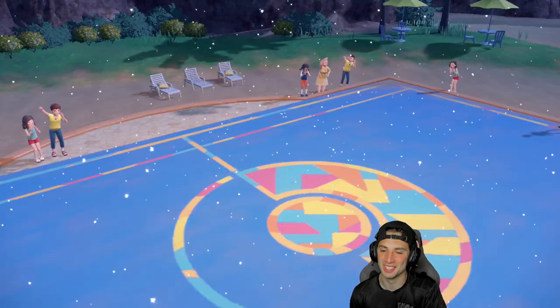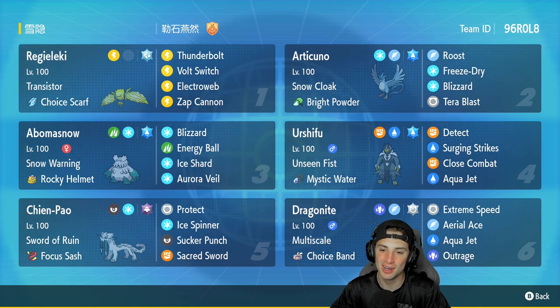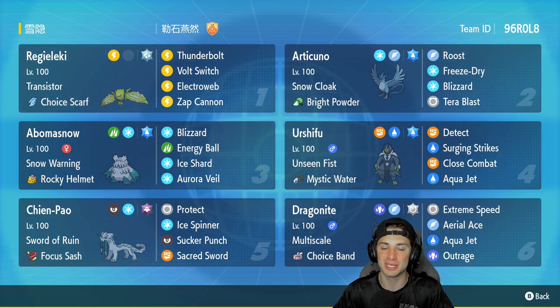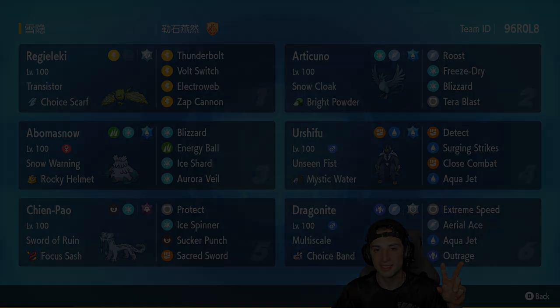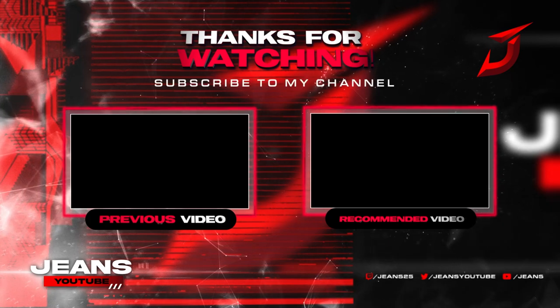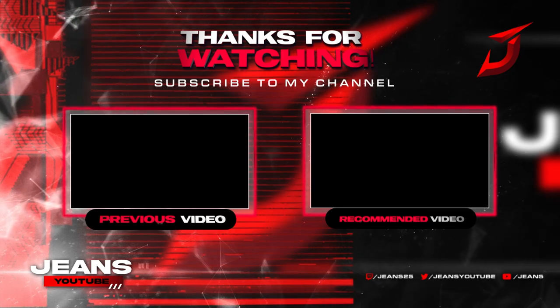Two and one for today's video — GG's to our opponent, all Pokemon fell on the field, such great matches. This Articuno snow team was absolutely amazing, so much fun to play. Articuno and Abomasnow are absolute bulks within that Aurora Veil. Regieleki, Urshifu, Dragonite, and Chien-Pao do a lot of the heavy lifting when damage is needed. Absolutely love this team and all the matches today were amazing. If you enjoyed, leave a like, hit that subscribe button, join the community, and spend a positive day — catch you on the next one, peace out everybody.